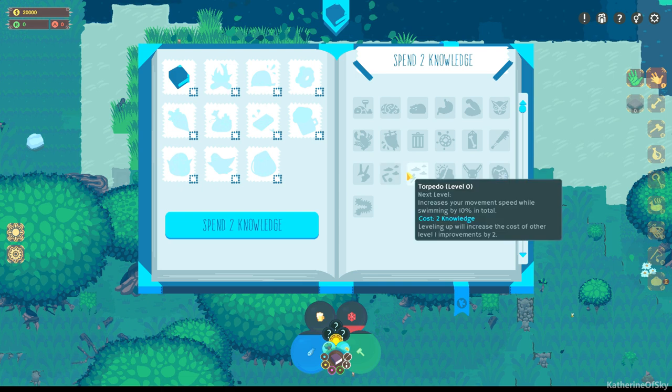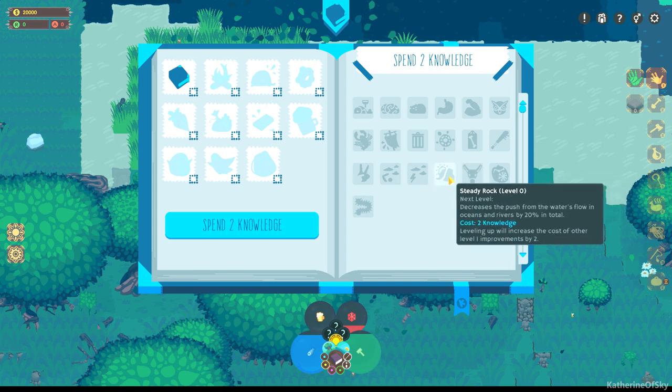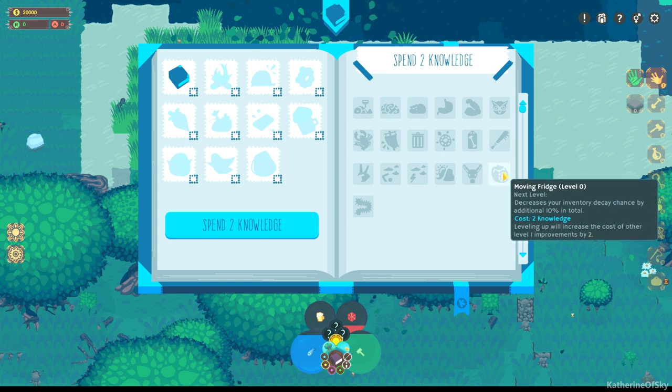Customers can brawl! Increase movement speed while swimming. This is interesting — increases the push from water's flow in oceans and rivers by 20% in total. I wonder if that's like, if you make a water mill or something and you need the push to generate something like a grain grinder. Increases your inventory limit by 10% — now that's something. Decreases inventory decay chance.